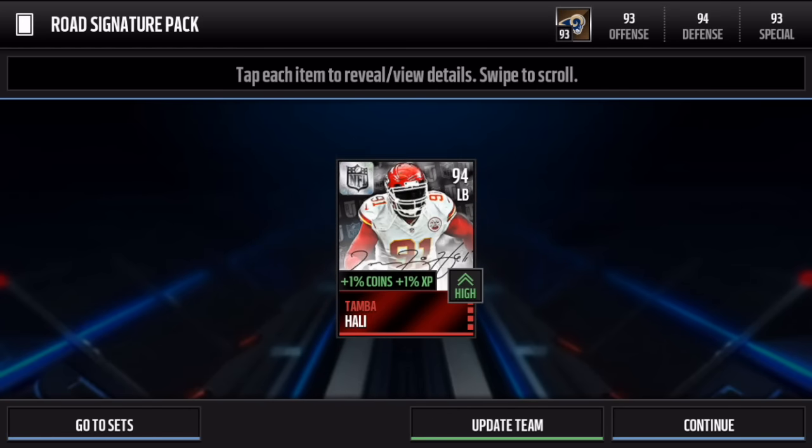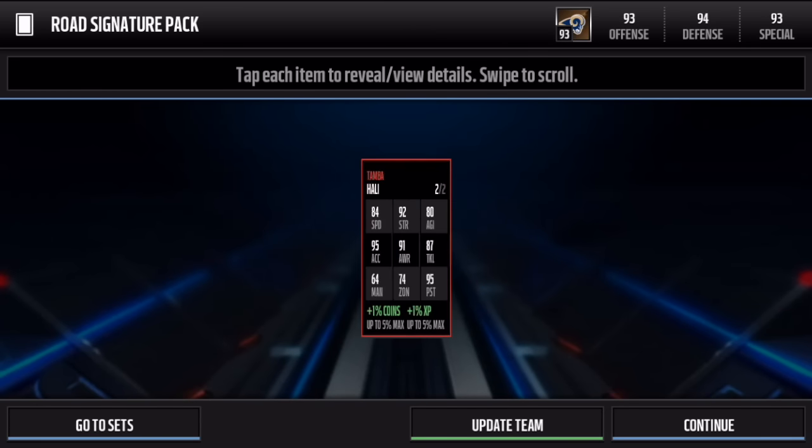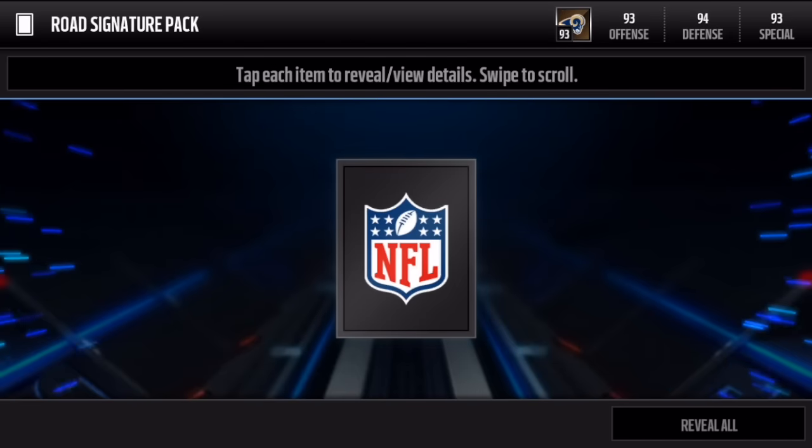We get a 94 overall Tambahali. Honestly, damn — a really dope looking card though: 94 overall, 84 speed, 74 zone. He's not really a zone player, more of a pass rusher. Let's move on to the last pack.